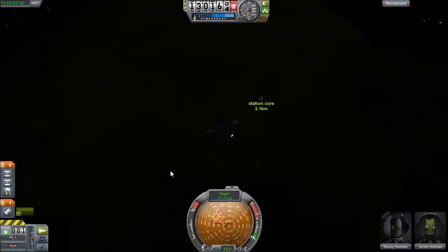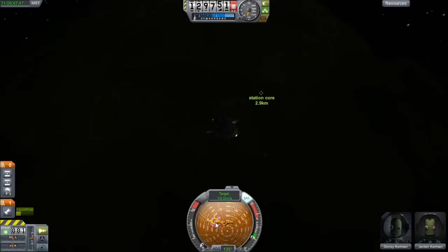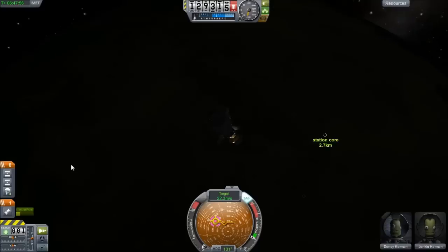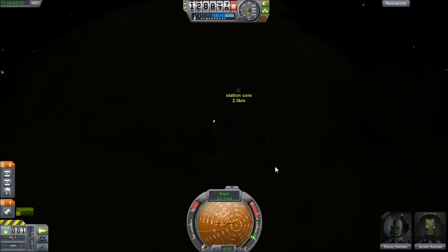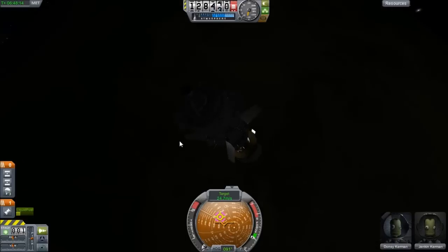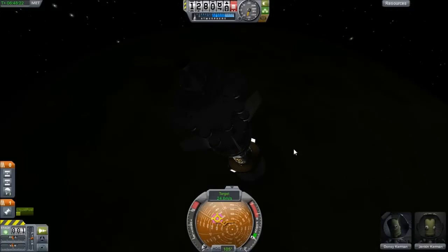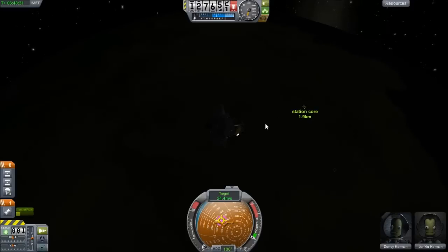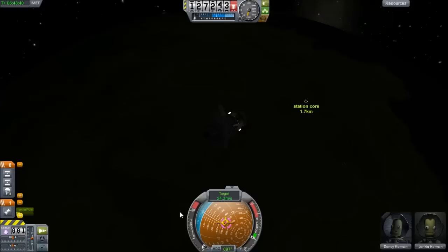I'm just going to watch the distance tick down and make corrections - not necessarily to increase speed, but to keep the direction centered on the station so we don't miss it. I may need to kill velocity again and reorient to the station when we get close. It looks like we're going a little high so I'll go low. On the dark side of the planet it really is pretty dark. Two kilometers - not too shabby. I haven't really touched my RCS at all, which is good.